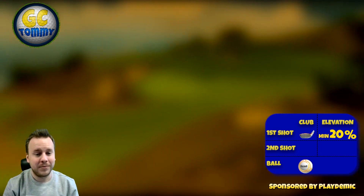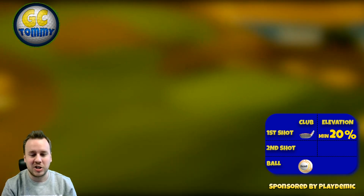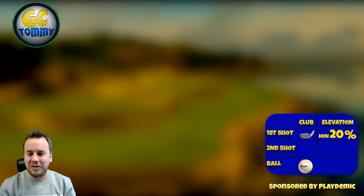Link to Patreon and our guides is in the description down below. You can follow the infobox on the right hand side to get the club distance adjustment, elevation adjustment, also a ball and club type I suggest you to play with. Have in mind that those are all suggestions and you don't have to follow it if you don't want to, but there is always a plan behind it.